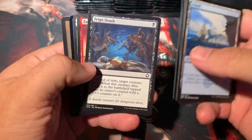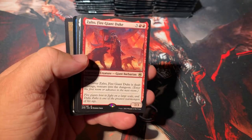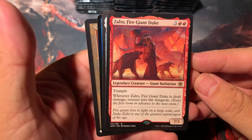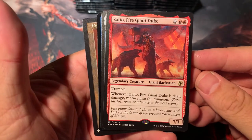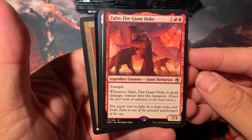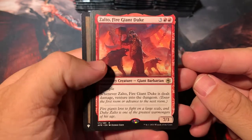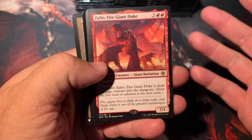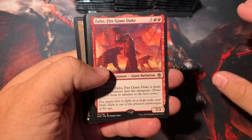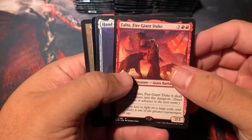There were a few of the commons and uncommons, and we got Zalto — so there's two uncommons. We got Zalto the Fire Giant Duke: three colorless and two red for a 7-3 trampler. Whenever Zalto is dealt damage, venture into the dungeon. These have dungeon cards too, which I think is a pretty cool mechanic on their own. They will not break any legacy, modern, or vintage formats — I think they're just kind of too slow.